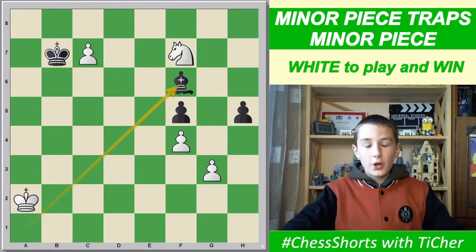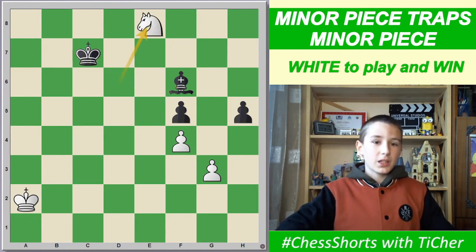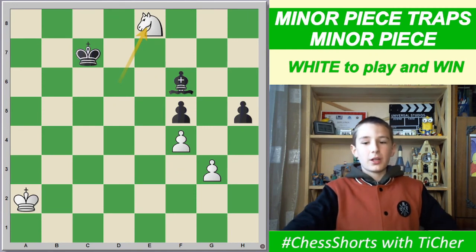Or, if the bishop goes to f6 or d7, we give a check on d6, king c7, knight e8 with a strike on knight f6 — we win the bishop and win the game. Thanks for watching, and bye!